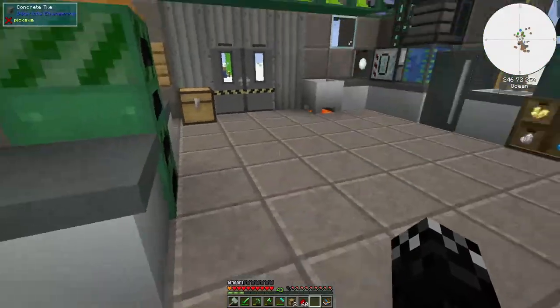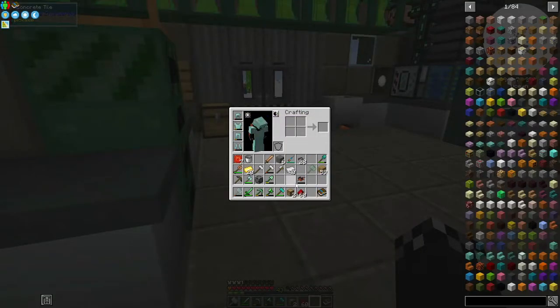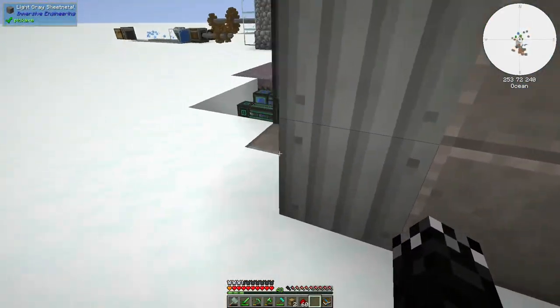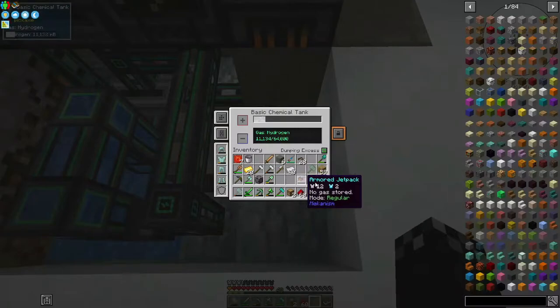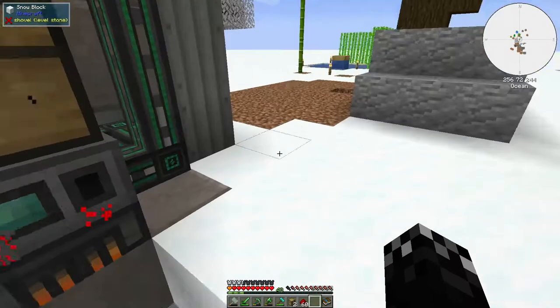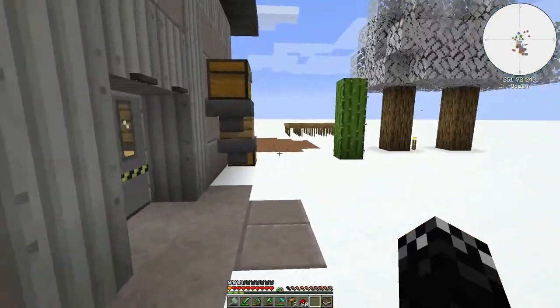We can remove our tier 3 and put in a tier 12 — hardness on the suit. Let's charge it up using the chemical tank. This will take a moment to fill up — I don't even know how much it holds, but it needs to fill. While that's filling, let's make the freerunners.